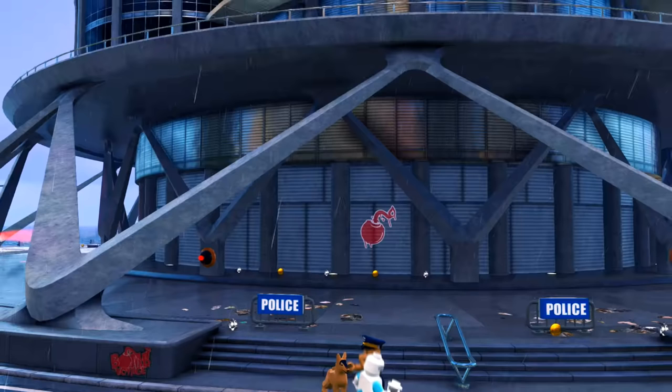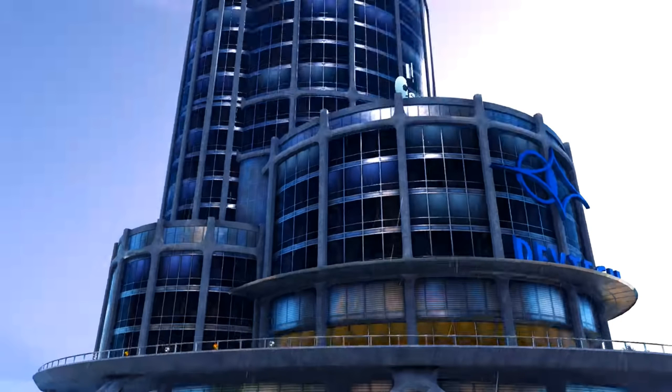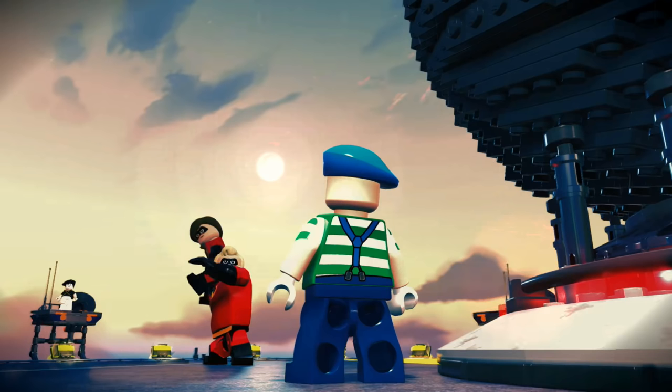In this next shot we see Frozone talking with a policeman and there are even police dogs, which is a cool detail. We also see more Bon Voyage graffiti and police barricades. Bon Voyage has propaganda on the sides of buildings and is actually taking control of the DevTech building. DevTech is a company that plans to bring supers back into the spotlight, run by CEO Winston Dever and his genius sister Evelyn Dever — both new characters from The Incredibles 2 and pretty much confirmed playable. I'm assuming these crime waves will end once you've gone to the top of the DevTech building, defused the massive bomb, and defeated Bon Voyage.